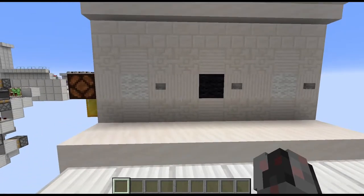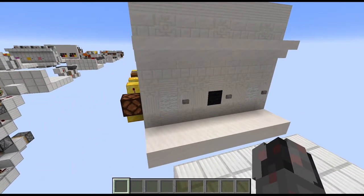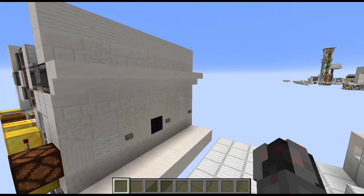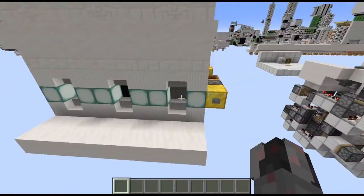Basically it's a combination lock that once it has been solved and is relocked will change the actual combination and tell you the new combination at the back of the build.